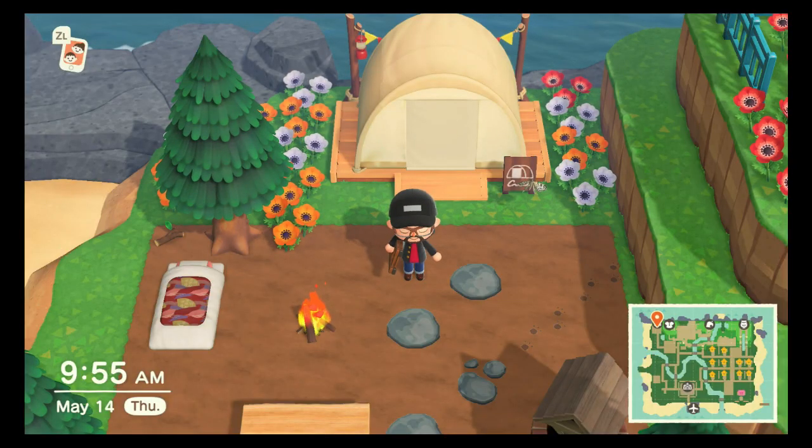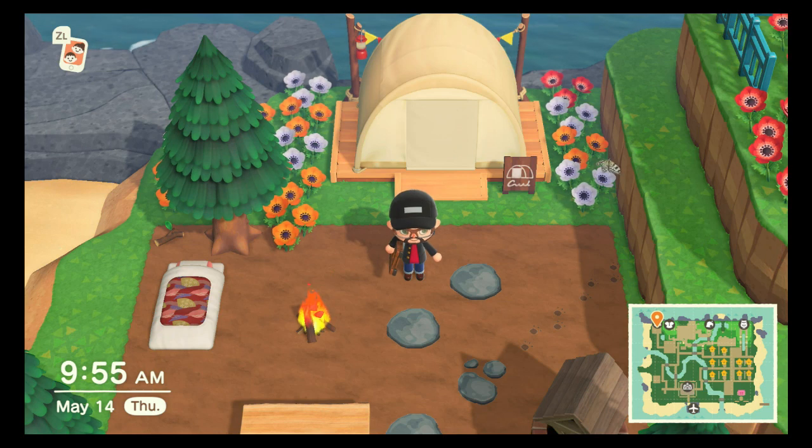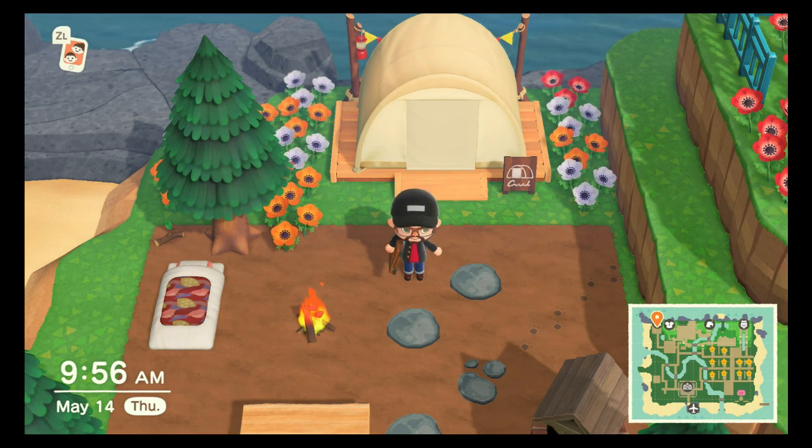We finally got ourselves a camper. It took me almost a week to get here. So I'm actually going to try going back to the 6th and then straight to the 14th to see if we actually have another camper, because that was the pattern that was working during my test. Unless Stitches is in here - then we're done right now, and that'd be great. So let's go ahead and check before we do anything else.